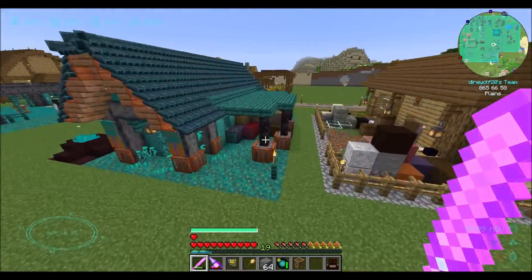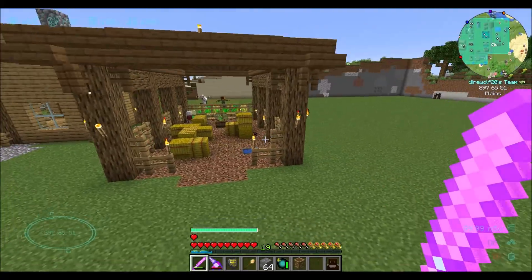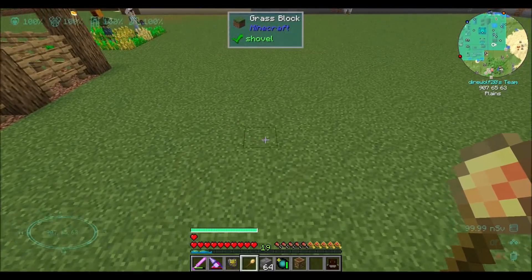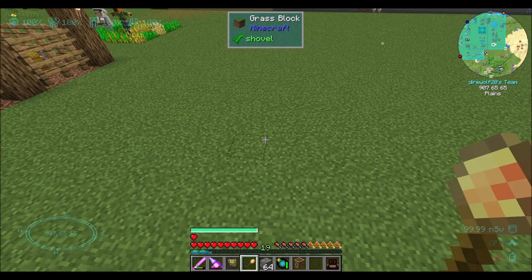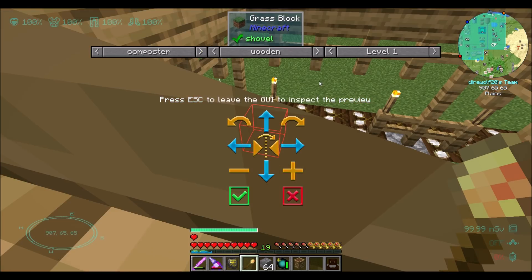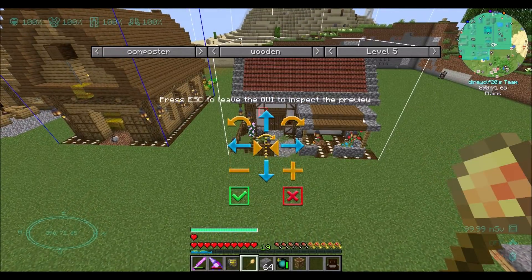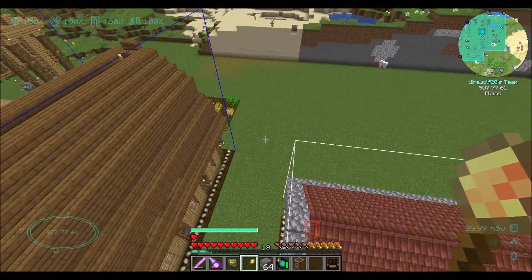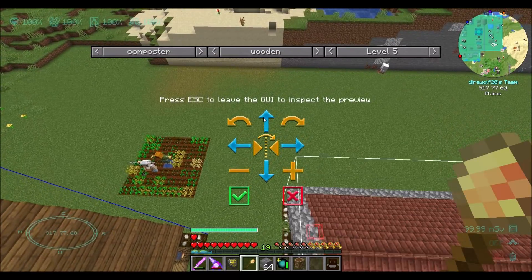I wanted to update that because I know that was a question I had at one point. Right now we've got our farm done. We finished the composter, so I want to go ahead and set that hut up. I'm not entirely sure where I want this compost building to be. Do I want to maybe put it behind my little farm over there? That might be cool.